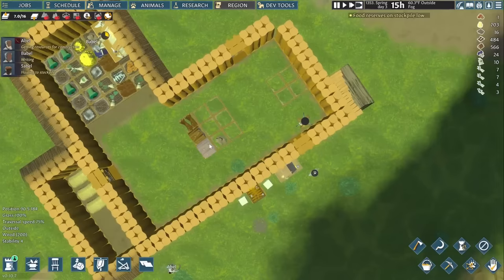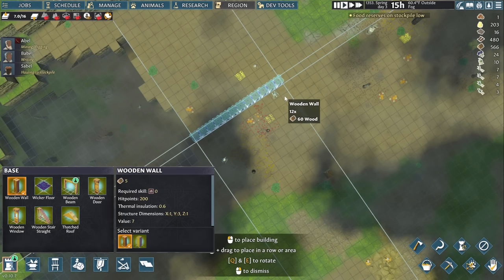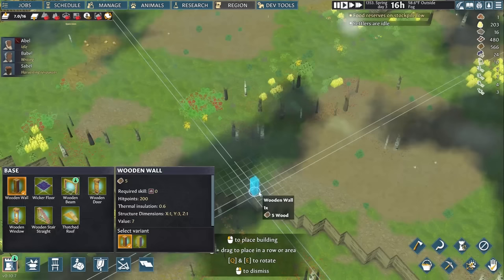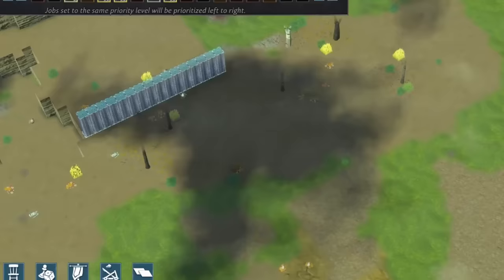With our basic needs taken care of, it's time to tackle the biggest building project yet: defenses. I haven't mentioned the raid I know is coming, but those blades will feast on Abel, Babel, and Sable's blood without solid preparations. A large wall will help funnel enemy raiders in for us to have a fair chance of beating them back, because we're going to be outnumbered and outgeared. Note the little stockpile of wood I put in nearby, then marked at high priority to make sure it's filled — this helps Abel a lot by reducing how far he has to run for wood.